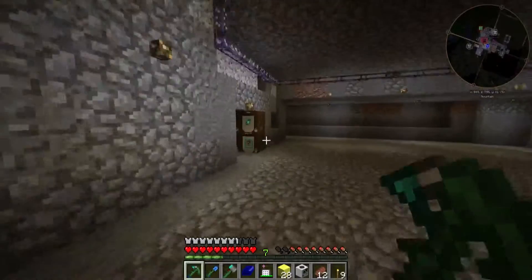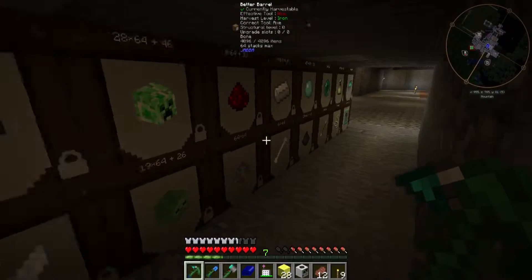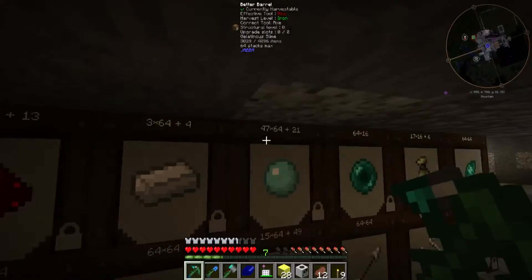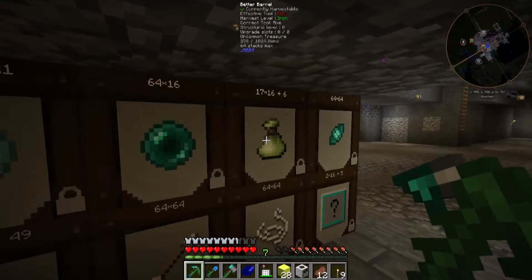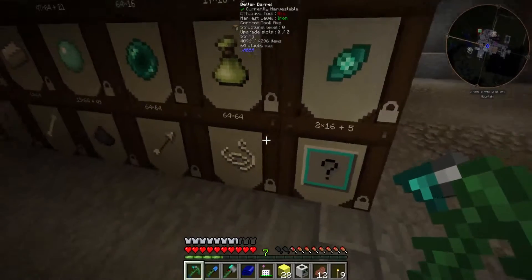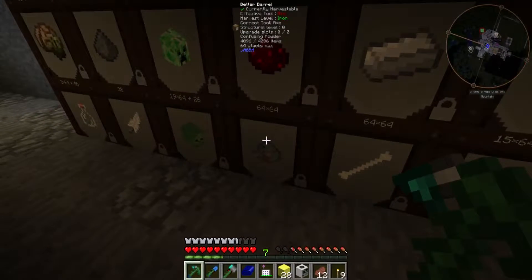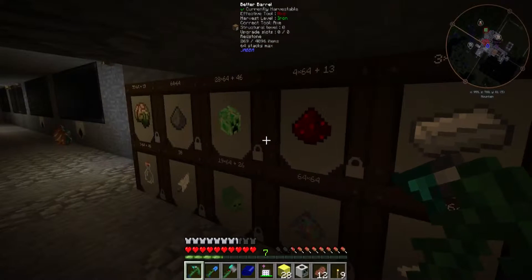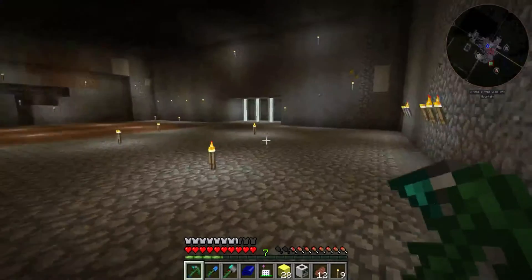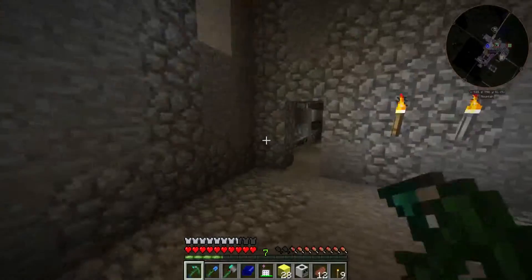Let's go down to our mob farm — we might actually have a blaze spawner down here. Do we have a blaze spawner? Oh, we don't. In that case I'm going to need blaze powder and a compressor. This mob farm is full — full of ender pearls, ender fragments, string, arrows, bone, confusing powder. Yeah, we're full. We're going to have to work on that as well.